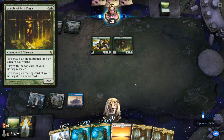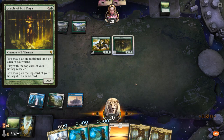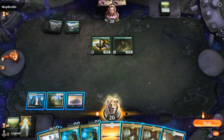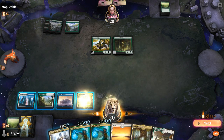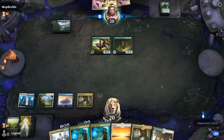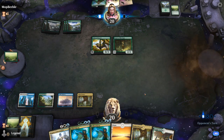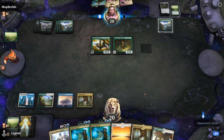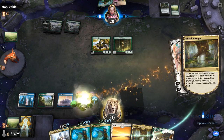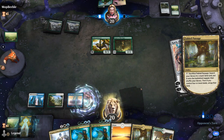It's going to be an Oracle of Mul Daya — I might want to Deputy that instead of keeping up Frilled Mystic. It's kind of a close call because it could potentially resolve something scary. I'll keep up the Frilled Mystic — we see a Nissa on top, so that's definitely a must-counter. Another forest on top, they can play for free. Stone Coil is coming up, and Karn of the Great Crater I probably have to counter as well.